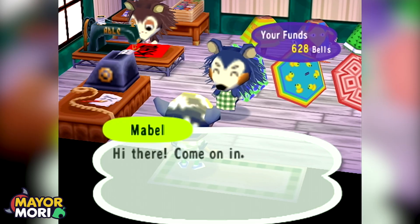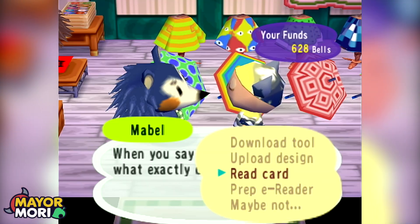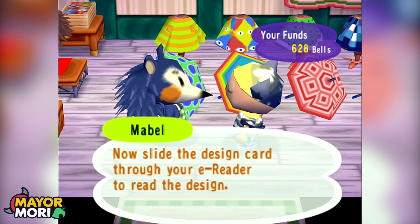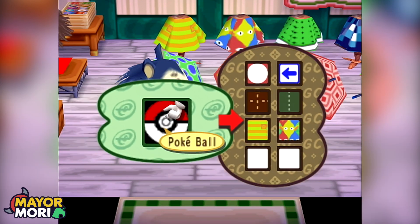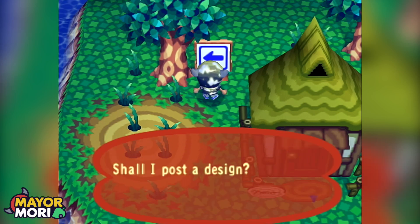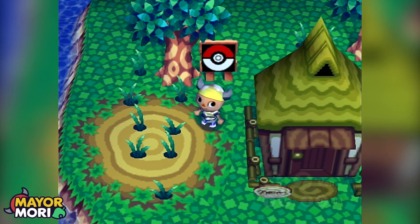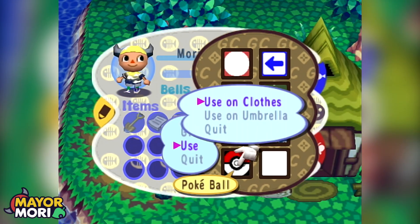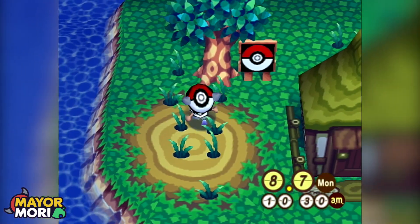The second Pokemon reference in the original Animal Crossing was the Pokemon Pokeball design pattern. This was found on an official Animal Crossing e-reader card released alongside the GameCube. When the Pokeball design card was scanned in Animal Crossing, the Pokeball pattern could be obtained and used as flooring and wallpaper, on signposts, and even as umbrellas and clothing items. Weirdly, this Pokemon reference was only found in the US version of Animal Crossing, as the Japanese e-reader sets didn't include the Pokeball design card.